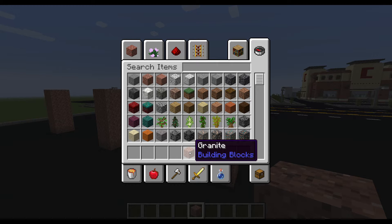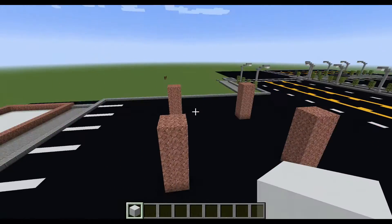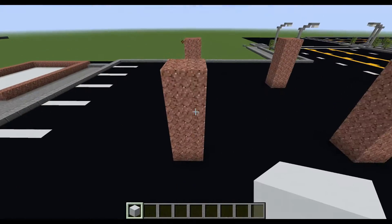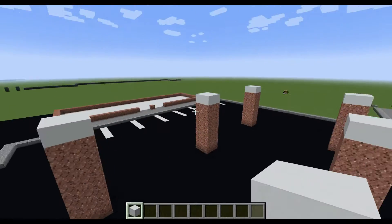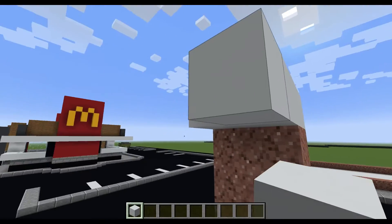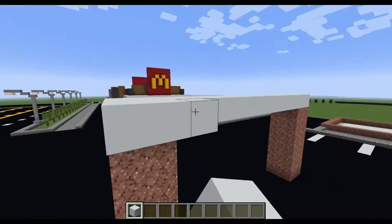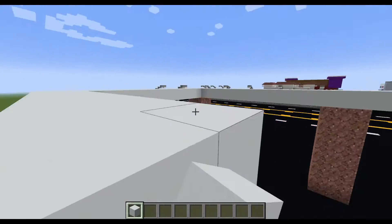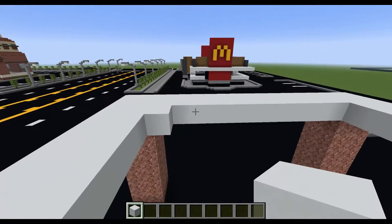Now for right now, put away your granite. Grab your white concrete and, starting with whatever pillar you want, you're going to start putting the white concrete on top of each of them like so. So it looks like this — they almost look like cigarettes. And just connect the tops with the white concrete. Now fill in the middle with the white concrete.